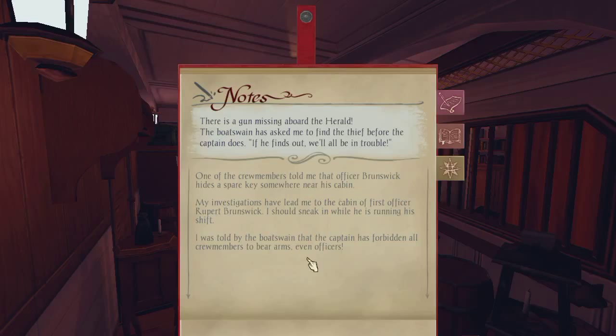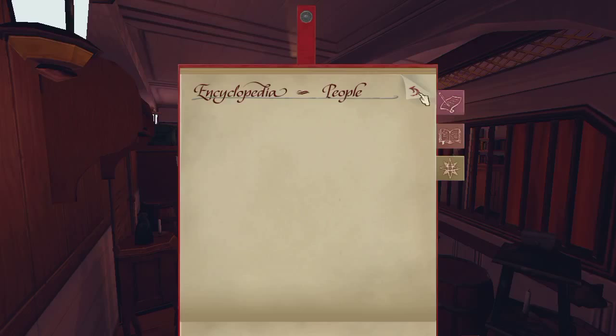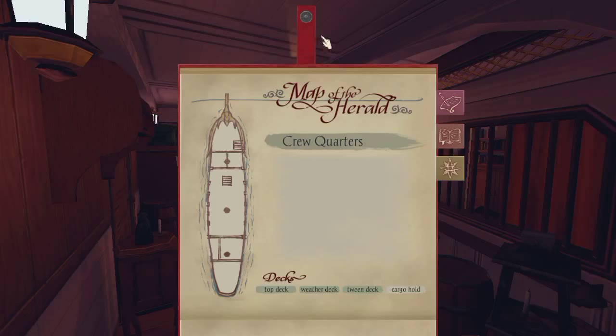Let's look at the encyclopedia — no people yet, nothing about the Herald either. Pictures, documents, antiques, every day. And there's a map — we're on the top deck it seems, between deck and the cargo hold. There's a key around here somewhere. It says the picture contained the spare key.